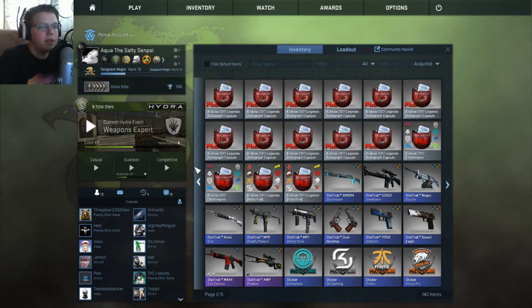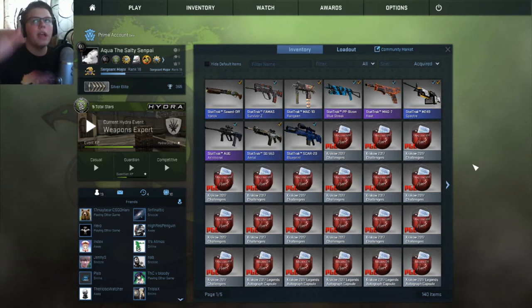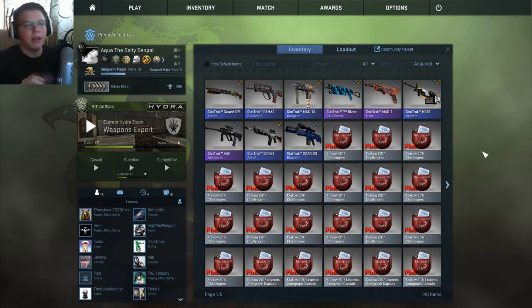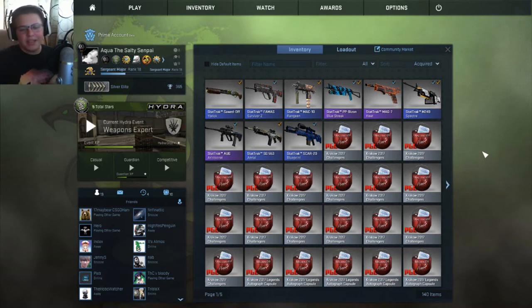Now for the inventory update. If you've seen my old inventory updates, my Karambit Crimson Web was worth around $300, and at its peak my inventory was worth about $700. Then I got into a lot of gambling, lost my $300 knife, got really tired of the game and competitive, and kind of quit. My rank isn't that great, but I have almost 1300 hours and 365 wins — I went from Silver 3 to Silver Elite in the past three days.